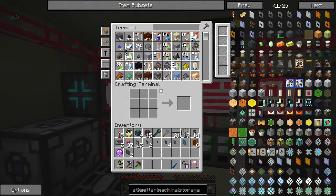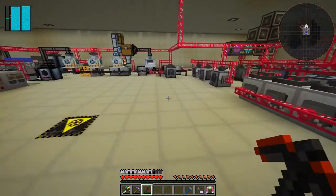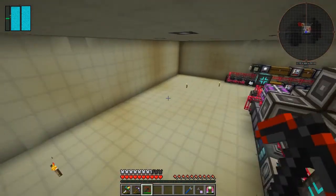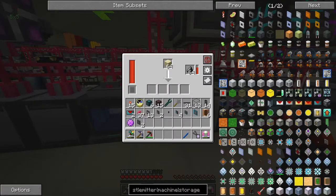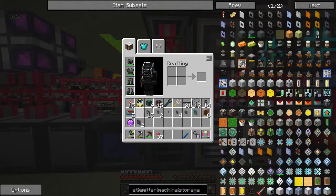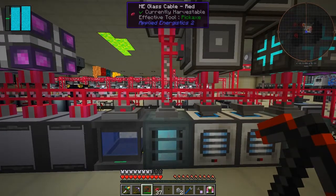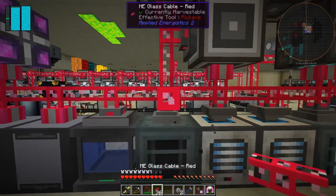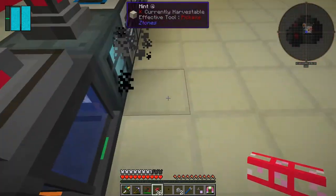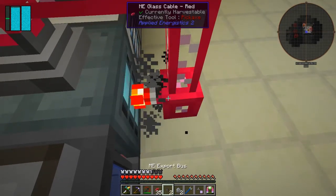Now when I look at this, I've got too much silicon and it keeps coming in, so let's stop that. I think I might remove this from my hand because it goes a bit fast. All I'm going to do is set up a level emitter to turn this off, because this is the one that's producing silicon. I'll put it down like this — I'm not sure if I have to put it down one block, let's just try.